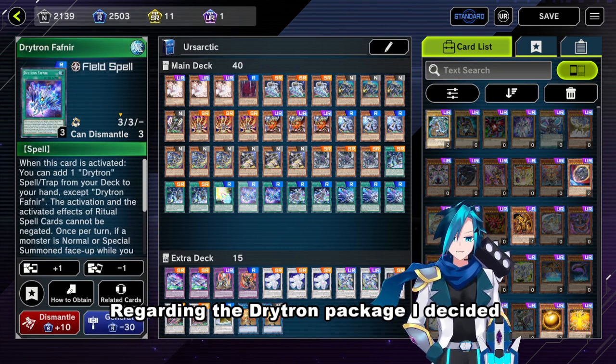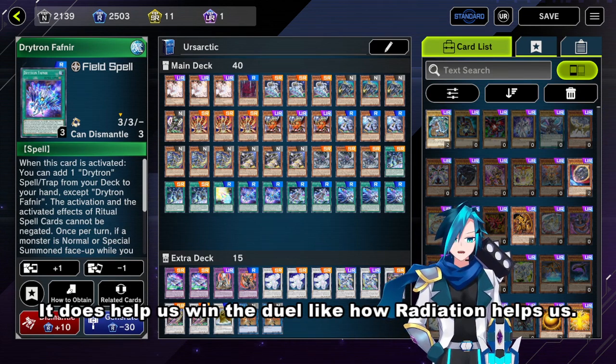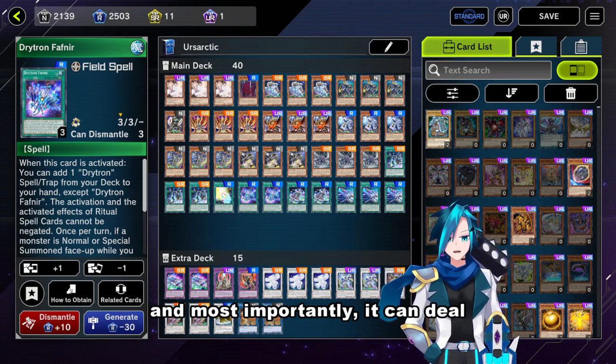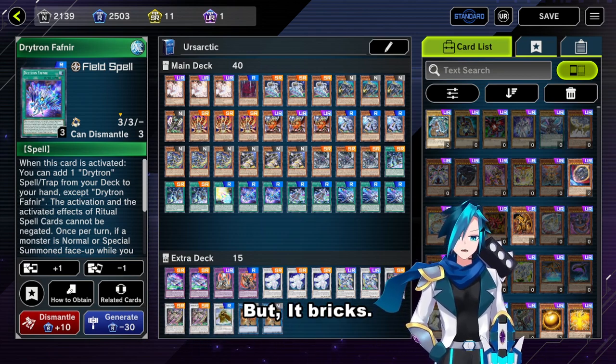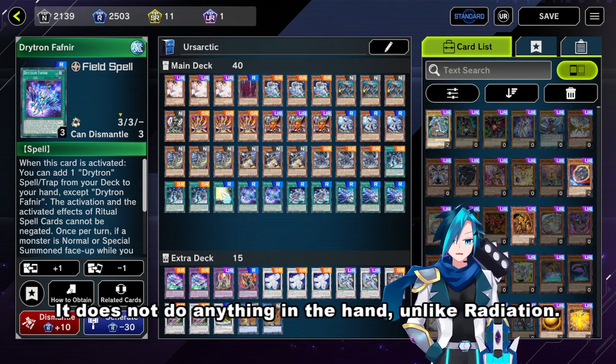Regarding the Drytron package, I decided to run the minimal amount I can in the deck. It does help us win the duel like how Radiation helps us, and most importantly it can deal enough damage for lethal in one turn. But it bricks — it bricks really hard. When we don't have these two bear combos, it does not do anything in the hand unlike Radiation.